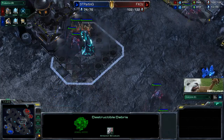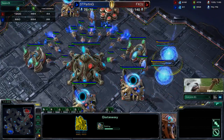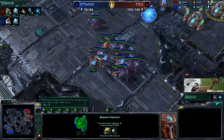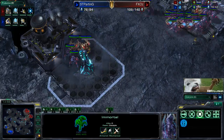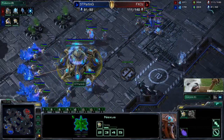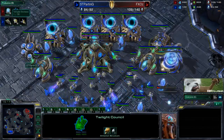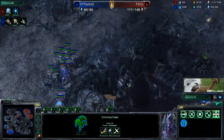Now we do see the additional gates being added on, there's the blink, and FXOz knows he's ahead in probe production because he's had that expansion up for so much longer - 44 to 26 is huge. He adds the additional gas so he's going to be getting that tech advantage, he's got more gates, he has immortals out with his army. So he's gearing up for a big push. There are two things he could really be doing: one, he could be expanding and taking a third. Parting, going into the Chargelot Archon, is just trying to switch it up because of these immortals - if he just sticks to those stalkers, he will get crushed.